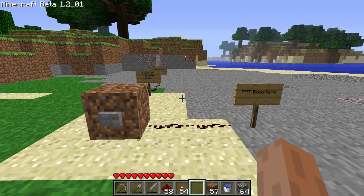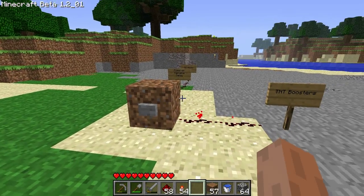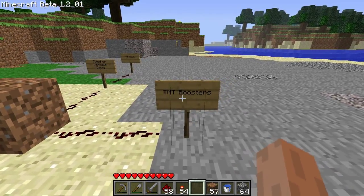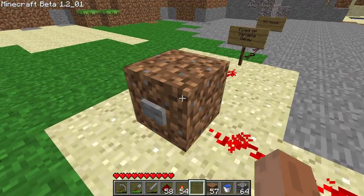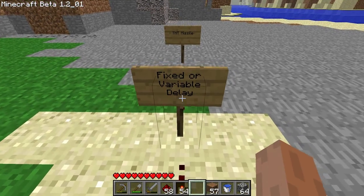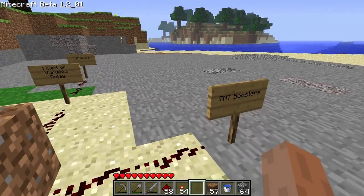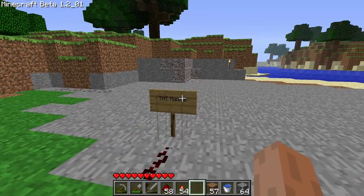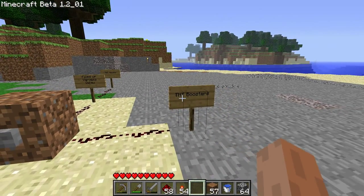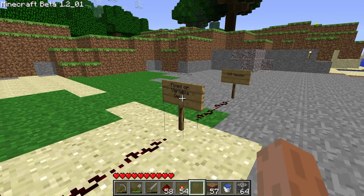Sophisticated cannons usually only have one button to fire, and the way it works is one wire leads to the TNT boosters, which propel the TNT missile into the air, and another wire leads to a certain number of redstone torches, creating a delay before it sends a signal to the TNT missile. The boosters need to be activated before the missile, and the missile needs to be activated before the TNT boosters explode, otherwise you're very likely to destroy your cannon.